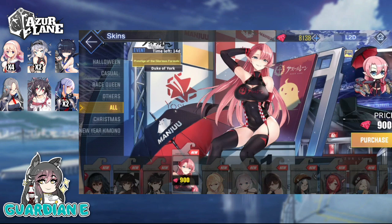Fans of Duke of York should certainly rejoice because Prestige of the Glorious Formula is an absolute beauty. Duke of York's slender vampire features paired with the impracticality of a Race Queen costume is just a win. The costume is dark, rich, full-bodied — just like Duke of York. This was from the second wave of Race Queen skin designs, I believe from last year. She came alongside Prince of Wales.